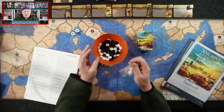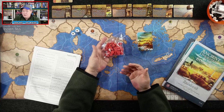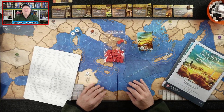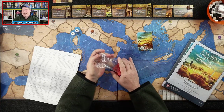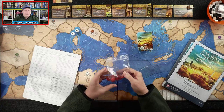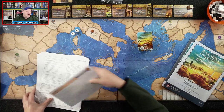The black discs represent barbarians, and the white discs can represent loot or items in your treasury. The civilization discs themselves represent different things. Unlike a game like Diplomacy where tokens represent armies or navies, these represent mostly the growth of your civilization — camps, settlements, and cities. Think of them as the spread of your civilization and culture, not just armies on the march.